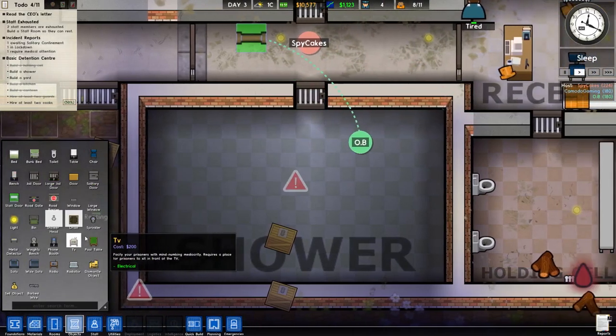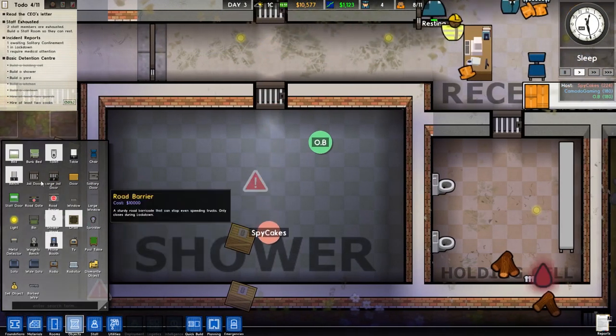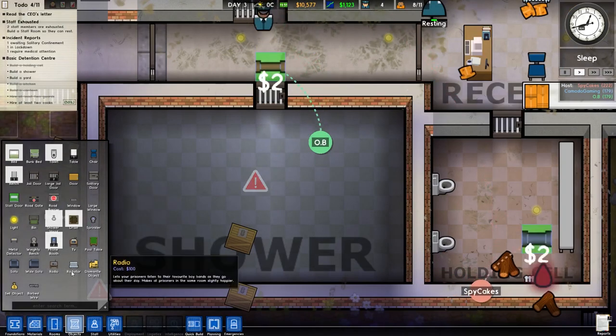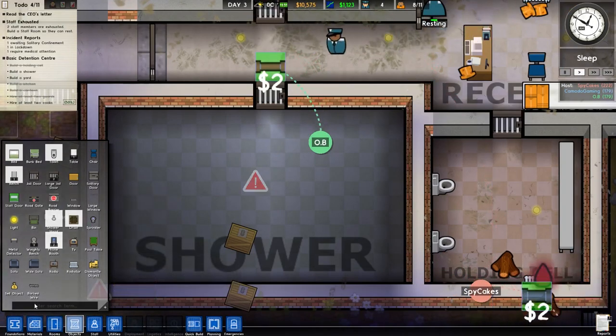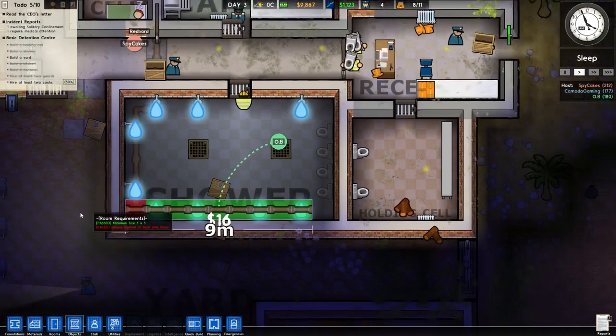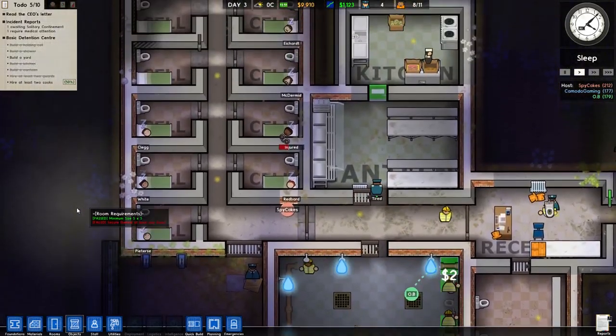Do we do hot water or cold water? How hot is it? Does it have a control valve? It's scalding hot. Okay, I want to give these people a clean shower. I don't want to cook them alive. Look at that. Let's check out our prisoners here.